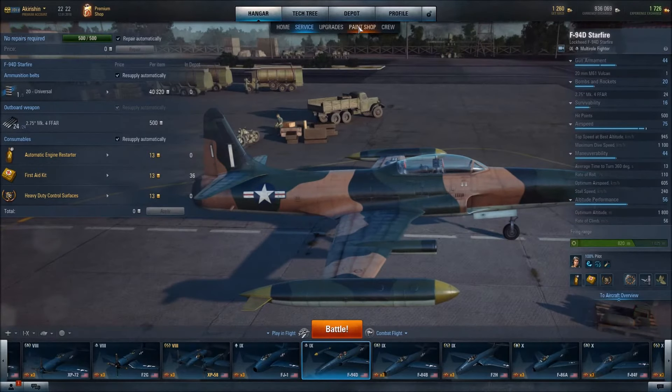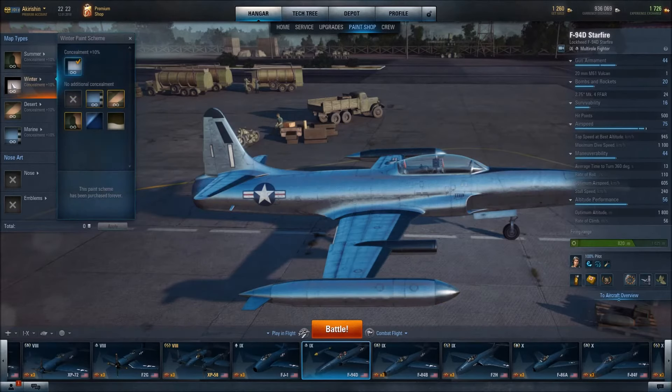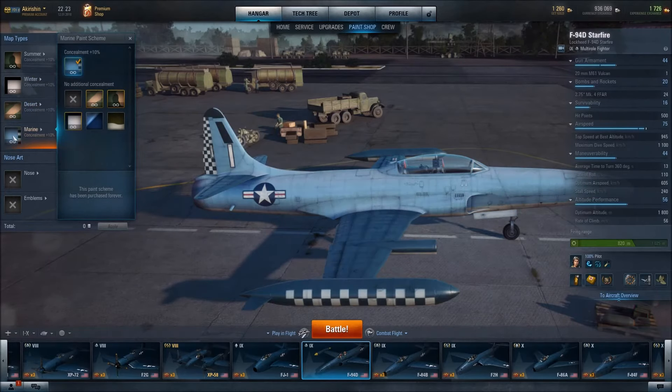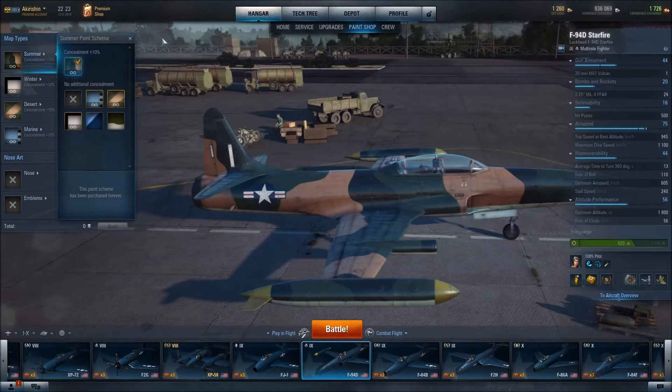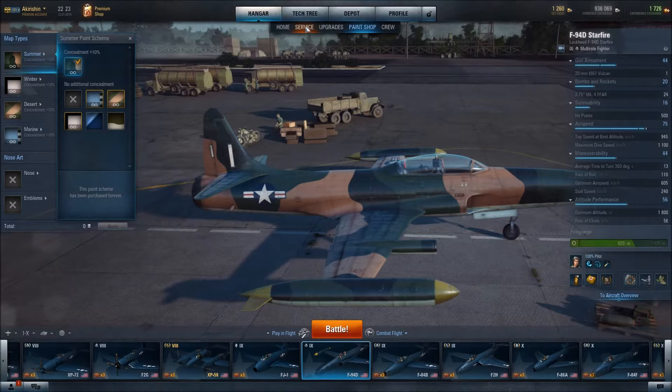In terms of paint schemes, you're currently looking at summer. This is winter, desert, and marine. I'm thinking probably summer is my favorite — it's kind of between summer and desert, but I kind of lean towards the summer.